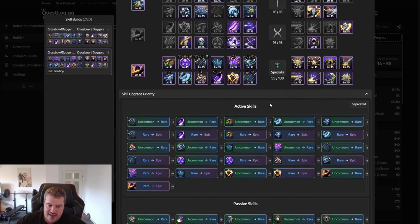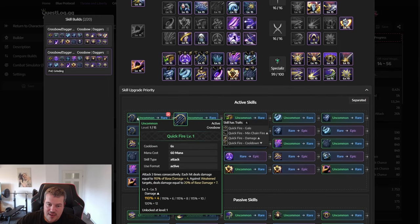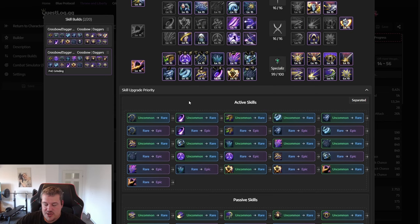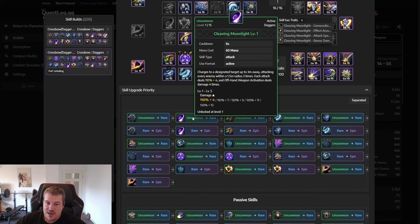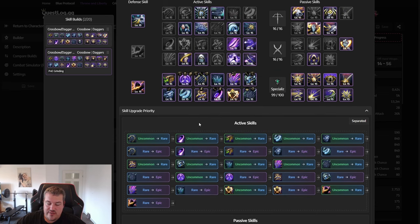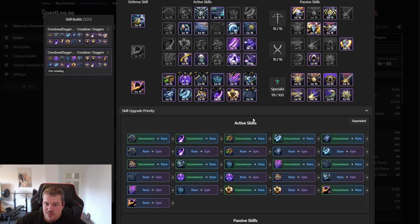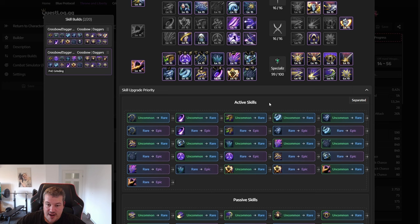Now let's go over skill leveling priority. Early on, focus on Quick Fire and Cleaving Moonlight — both have roughly 6-second cooldowns (not counting cooldown reduction) and good damage. As soon as you're level 15, pick the consecutive use specialization for Cleaving Moonlight for more damage, then slowly pick up Quick Fire's specializations as you progress. You'll also want to pick up Merciless Barrage and Fatal Stigma and put your skill specializations in there. The exact leveling order is listed in the guide as a cheat sheet.